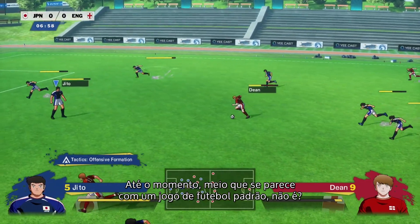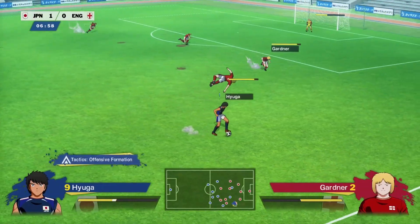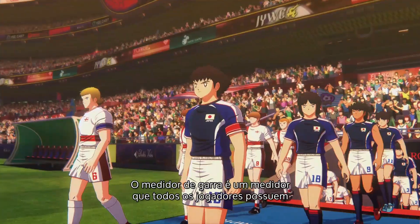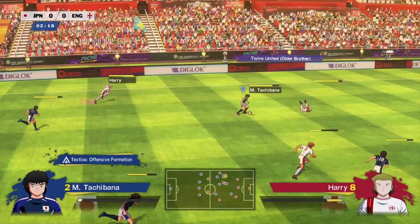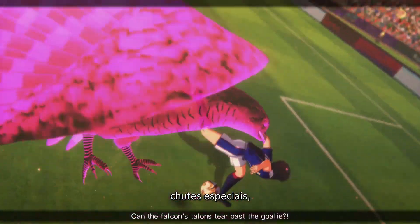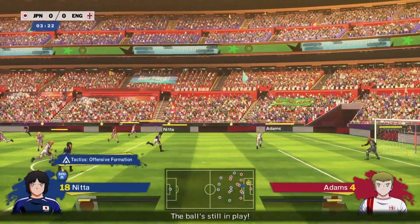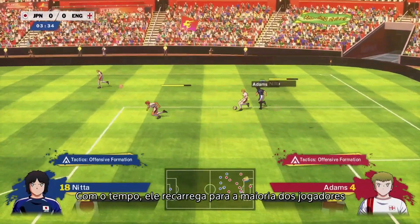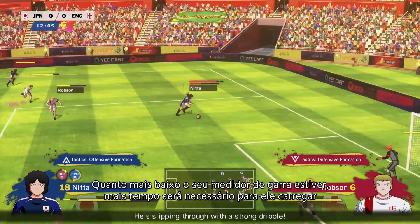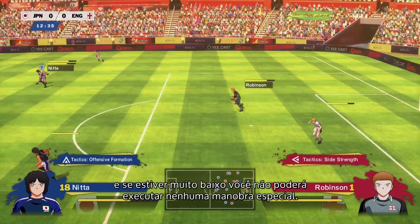The spirit gauge is a gauge all players have that is depleted when they take certain actions. Dashing, tackle moves, special shots, and saves are some of the things that use up the spirit gauge. It recharges over time for all players except the goalkeeper. The lower your spirit gauge, the longer it will take you to charge up shots, and if it's too low you won't be able to dash or perform those special maneuvers.